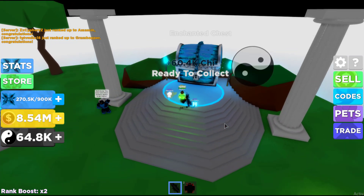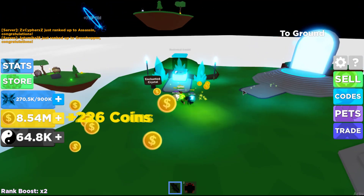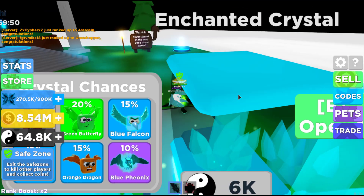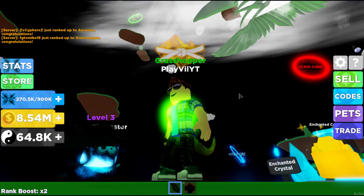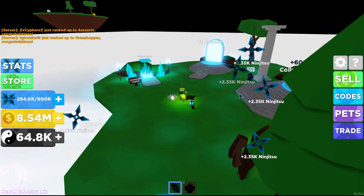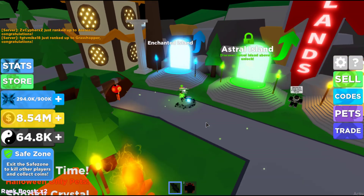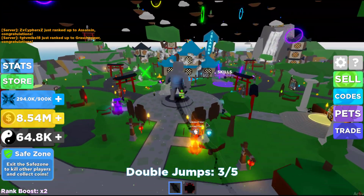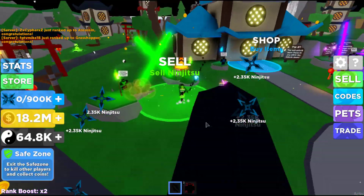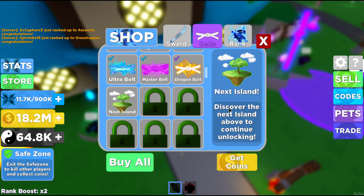Let's see what we have — we have an enchanted chest, it's gonna give us 60,000 chi. And over here we have an enchanted crystal, so this is where you can buy all the good stuff. We can go all the way up again or go back down. Let's go to ground, go to Valley, and that's Enchanted Island. Let's go back to the shop and sell our ninjutsu for 9.6 million.